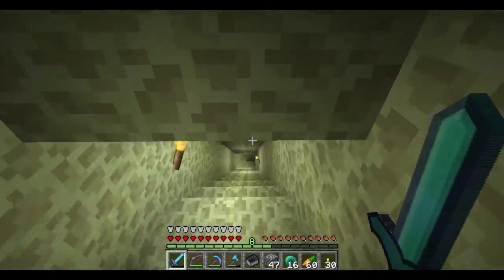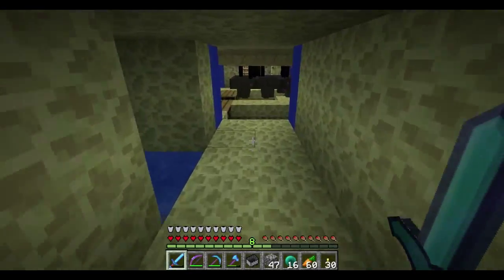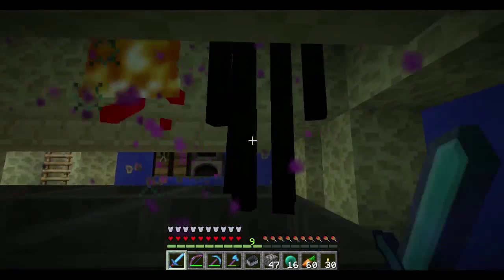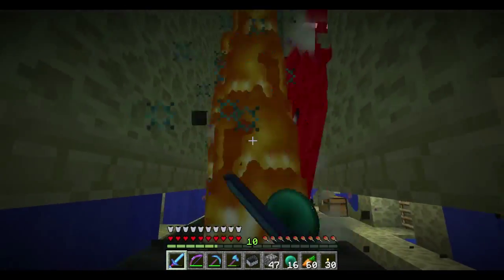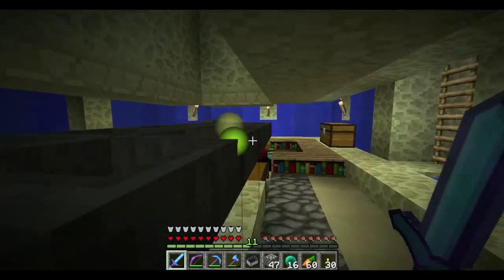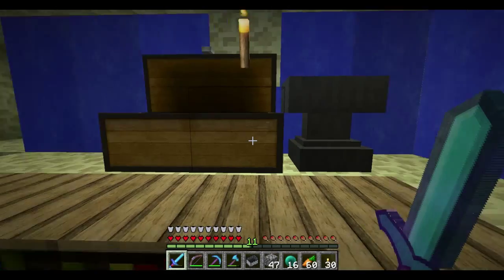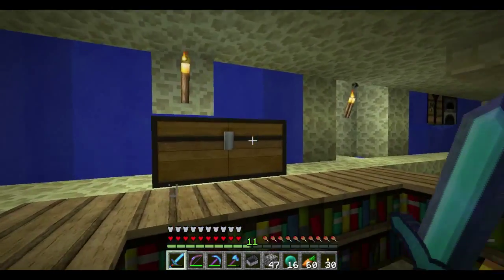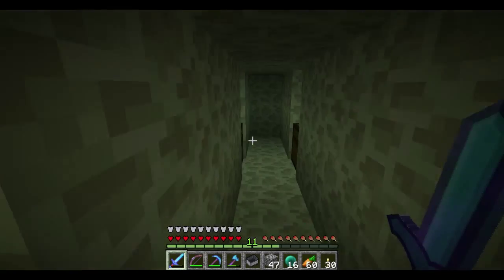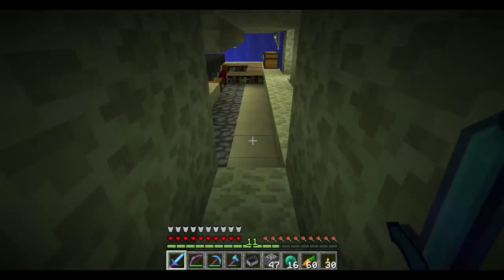I've been meaning to put train tracks or something here because it's pretty annoying just to go down these stairs, but right now you can see my ender farm. I just stay here and kill the endermen all day. And then I have my enchantment table here — and some chests for storage of items here. I'll keep this going as long as I need storage.